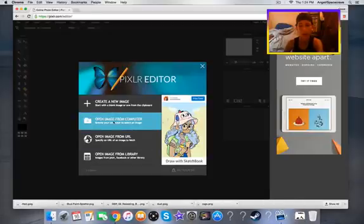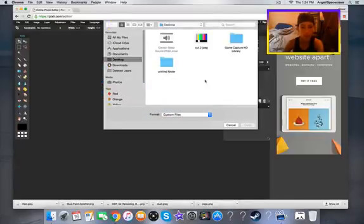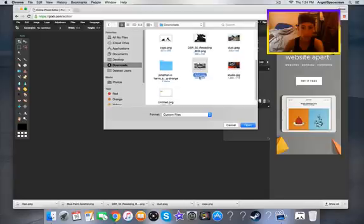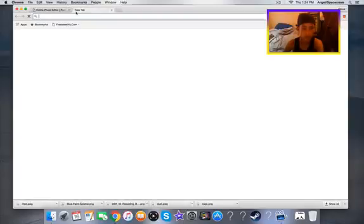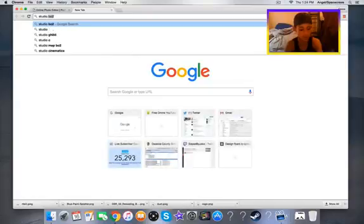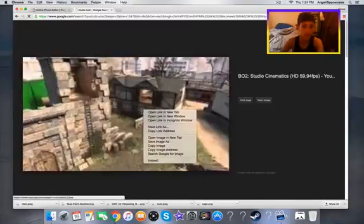I'm going to make my thumbnail now. You want to go to 'Open Image' and then go to your downloads folder, wherever your pictures are. I'm doing the map Raid, but it's kind of small, so let's get a new one. Studio mode is much easier — let's use Studio. It just has to be big enough, and I'm pretty sure this one is.